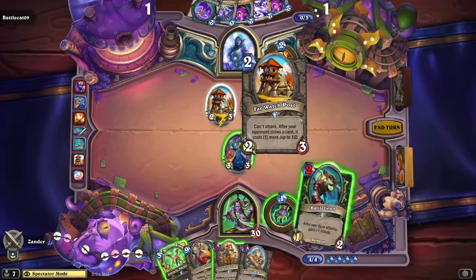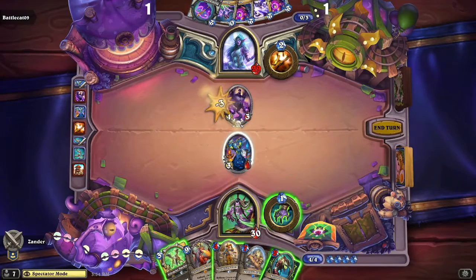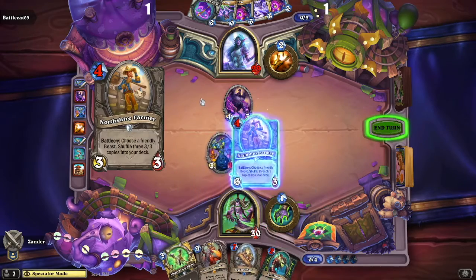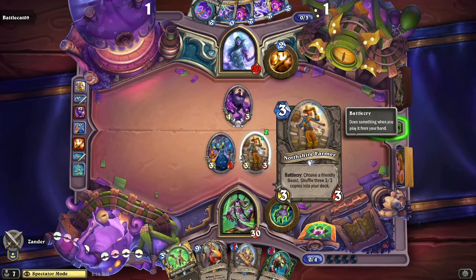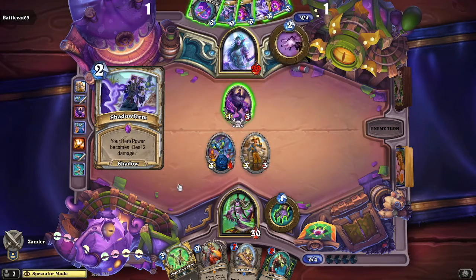Here's the third card — this now costs one more than it normally should. And the Earthen Ring Fire Signer finally gets rid of the watchtower. Playing the watchtower — choose a friendly beast and shuffle three copies into your deck. But this card here is not a beast, so it doesn't necessarily synergize too well.